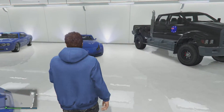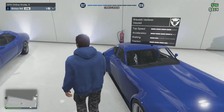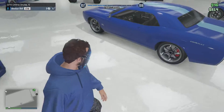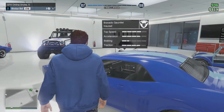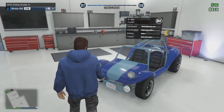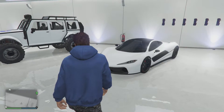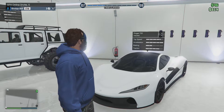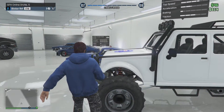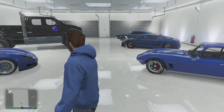This one is the Bravado, which is based on a Weismann and a 5GT, though I don't like that. This is the Bravado Gauntlet — you know, the Challenger. We have the BF Bifta; those two haven't been modified yet. This is the Proven T20, which is based on the McLaren P1 — one of my favourite cars. Canis Messer basically. And that's that for this garage, so we'll head to my next one.